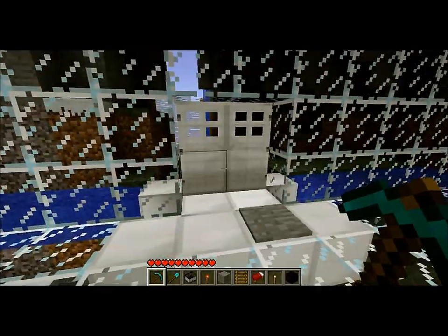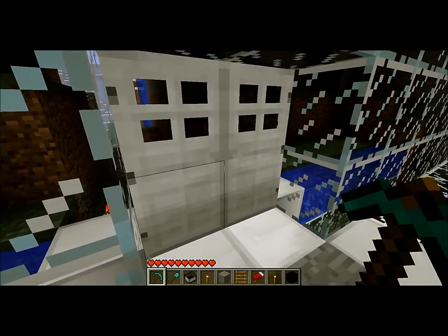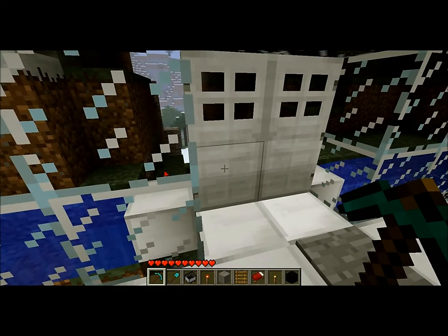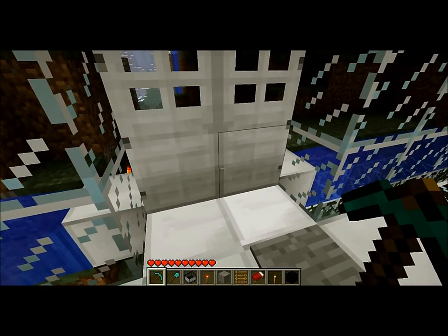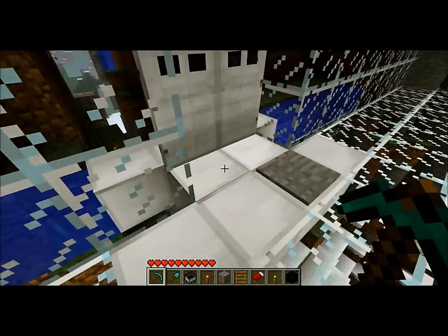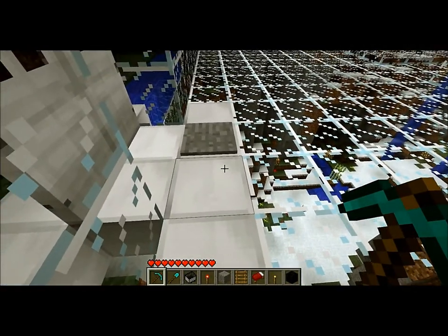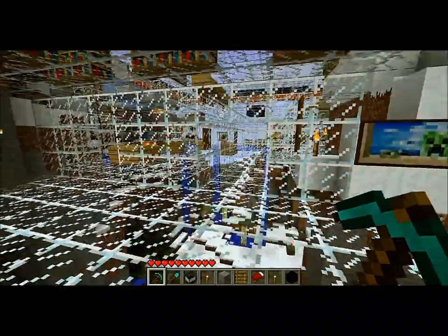One thing I don't like, which Notch really needs to fix, are these iron double doors. They don't work. If I put a pressure pad for the outside right side door, the default position is open, which makes no goddamn sense at all, especially when you step on the switch and it closes right in your face. Notch needs to get on that and stop pissing me off.